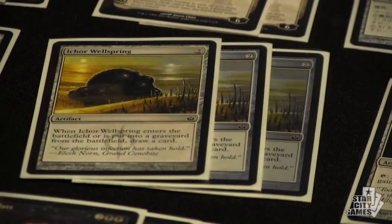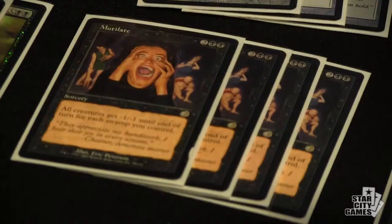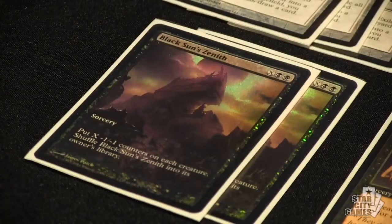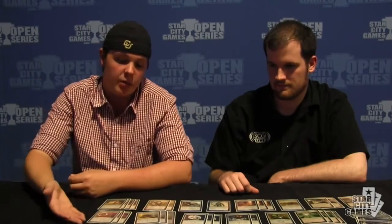You've got the standard Mycosynth Wellspring split. Your removal suite, however — a lot of wraths. You've got four Mutilate, that's kind of standard, two Black Sun's Zenith, and two Barter in Blood. Barter in Blood is something I wanted to be able to take care of a Geist consistently, because Geist is your biggest worrisome card. Barter in Blood also works as a wrath effect in the matchups you want it to, and it costs only 4 mana and kills anything like Titans. It's also very good in the Wolf Run matchup — you can take out two Titans with it where Black Sun's Zenith would take 8 mana, and this takes 4. It lets you do more things with the Trading Post or play a Solemn, and for a mana-intensive deck, being able to cheat on a couple spells is very significant.